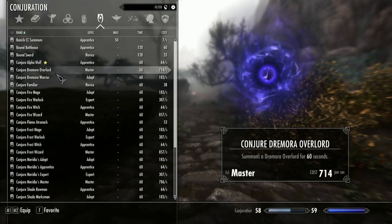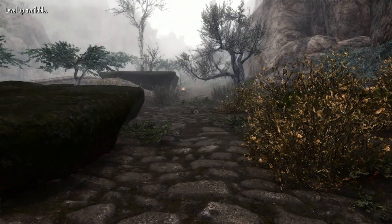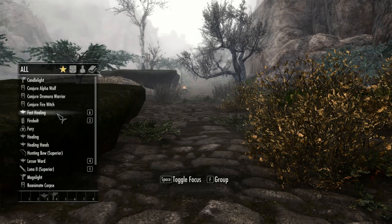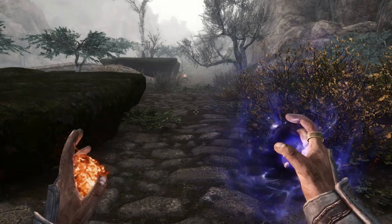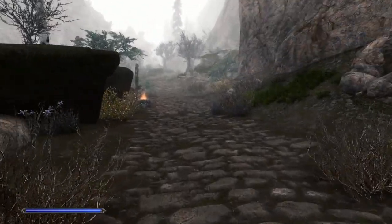I think I need to change out my conjurables a little bit. Let me get up the Alpha Wolf. I think I will hotkey the Dremora Warrior and the Fire Witch. Let's see: one is the Alpha Wolf, two is Stone Flesh, three is Firebolt, four is the Ward, five is Soul Trap, six is Fastium, seven — let's put the Alpha Wolf on seven. Firebolt's three. Here's my little buddy. Let's head on down the road.